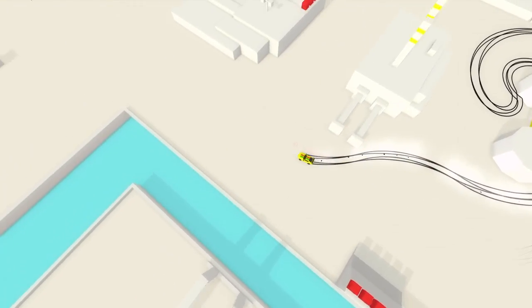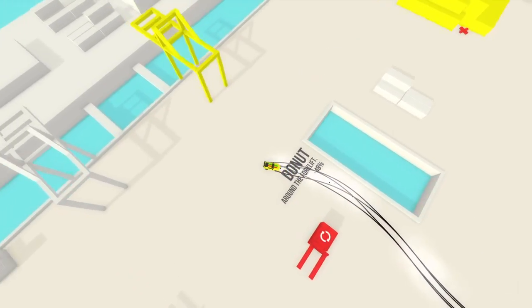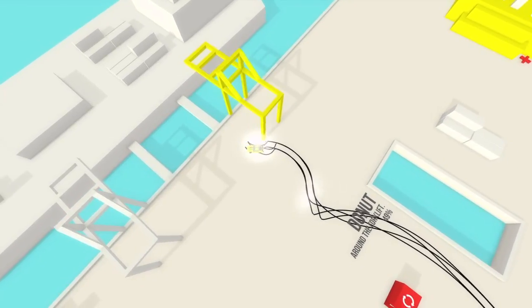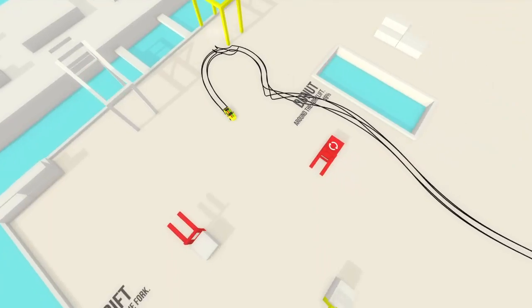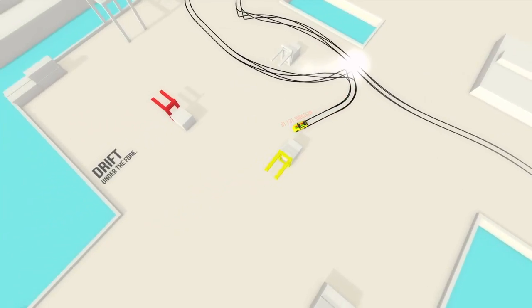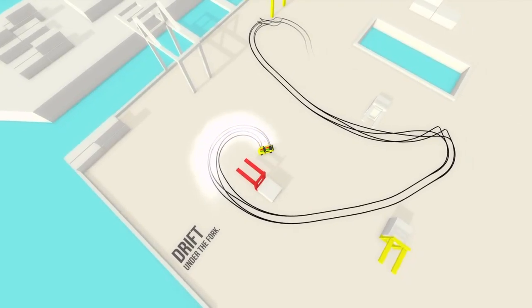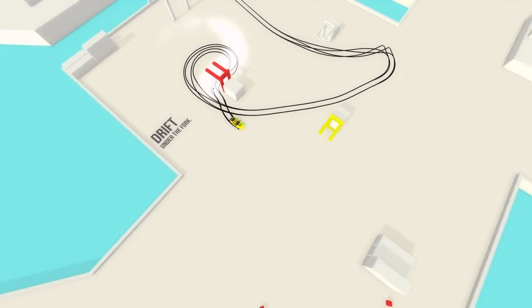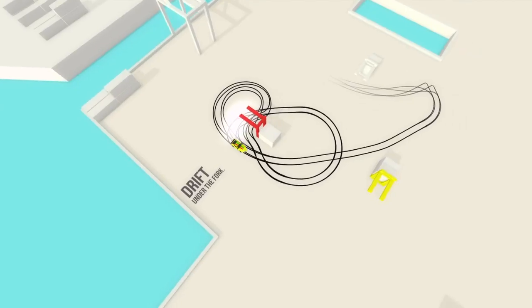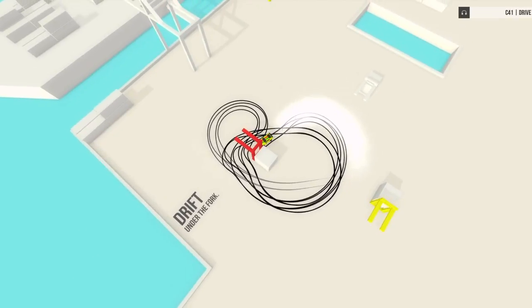These worlds also act as a hub for the different tracks in the game. You can, thankfully, forego all of this and just choose tracks from a menu. But this is the means by which you unlock new tracks. If you just want to improve your score and get a few extra goals on missions you've already unlocked, that's fine — you can just pick those from the menu. The main way of getting new stuff, not just new levels but also new cars and things, is by doing this. I don't know why that didn't recognize — I clearly drifted under that fork.